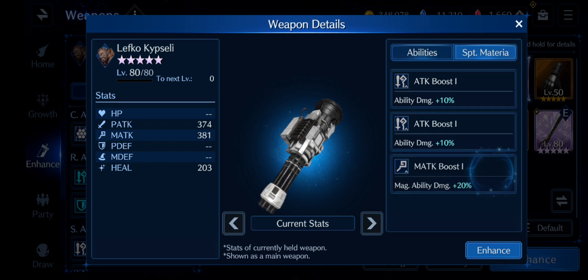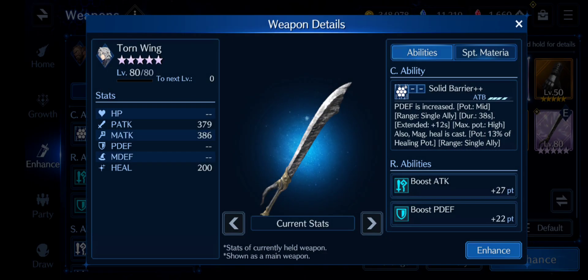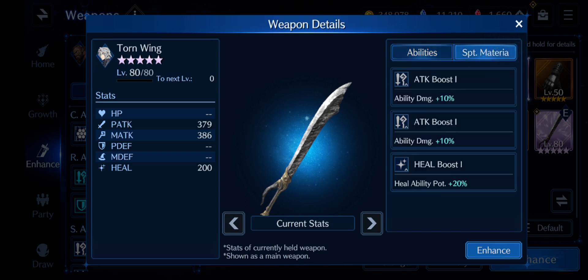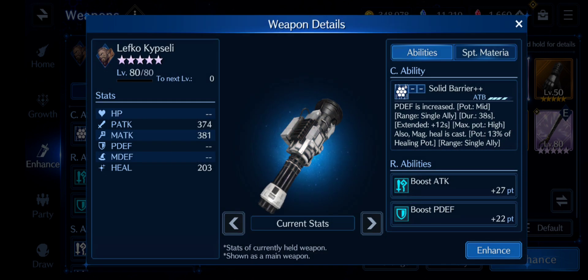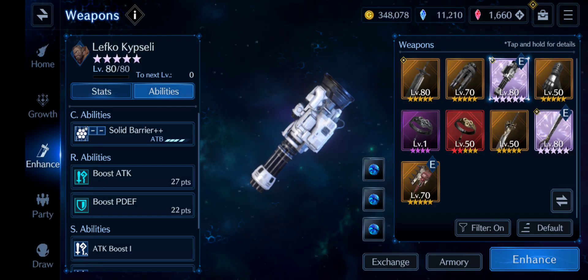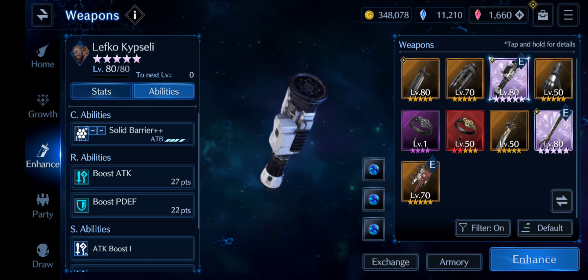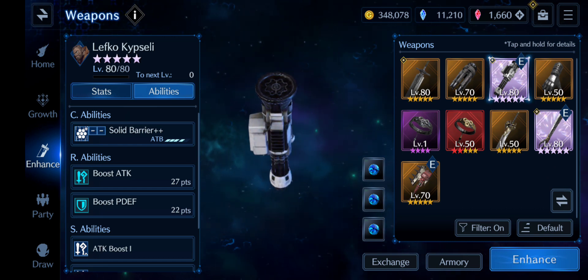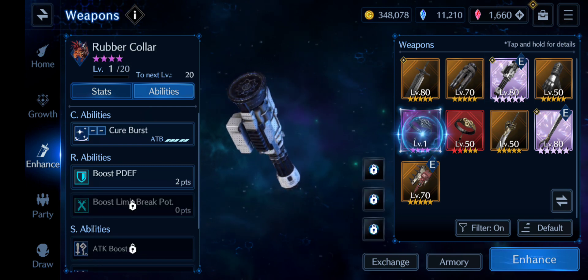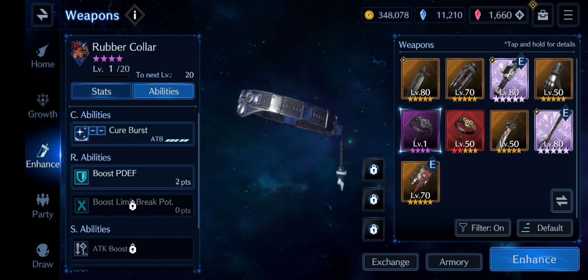Barrett gets the exact same weapon as the others, but they didn't give him Heal Boost. Heal Boost is far more important in a defensive set — what are you going to do with magic attacks? Anyway, those are the five best weapons for physical defense. You also get boost limit break potential, which is all right.